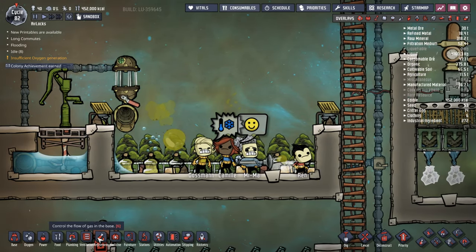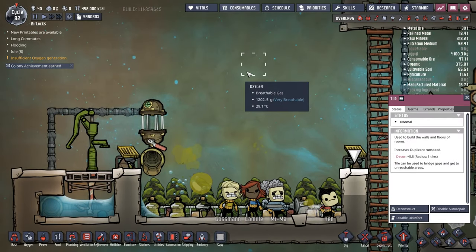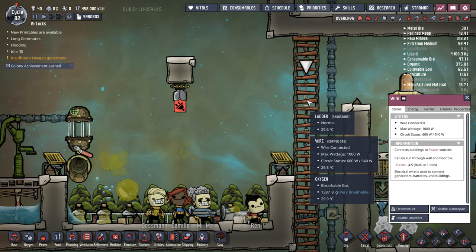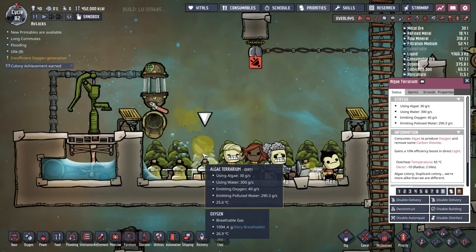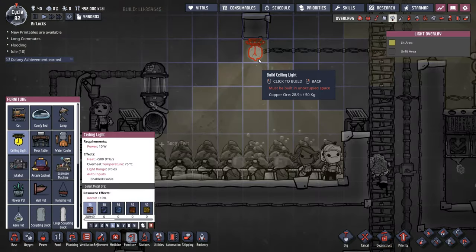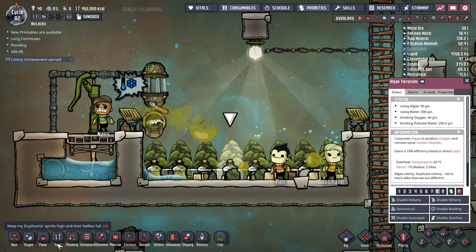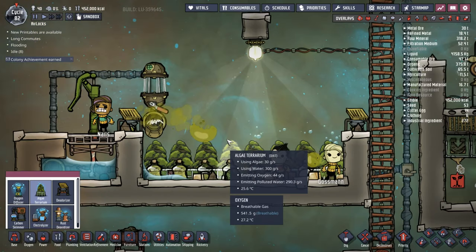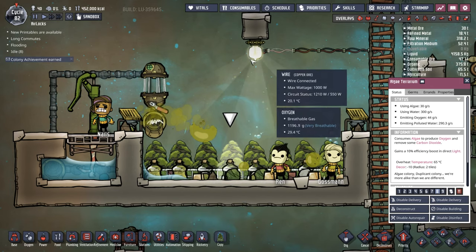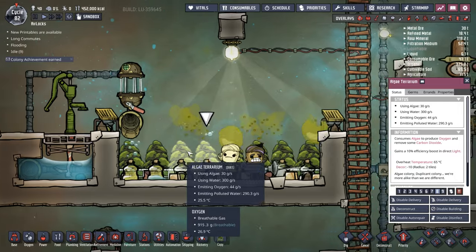On top of that, there's a little hidden feature: if we put in a ceiling light and hook that up to some power — these guys are outputting 30 grams per second, and once they're hit with light, they should go up to 33 grams per second. There we go, we're emitting 44 grams per second of oxygen. So we went from the 40 grams we were getting to getting an extra 10% oxygen out of these guys just because they were under a little bit of light. So if you've got some shine bugs floating around your base, or you want to put some lamps around, you can up their efficiency just a little bit, which does add up over time.